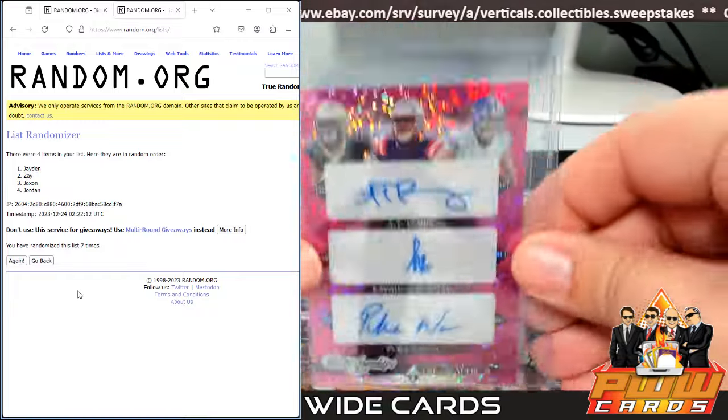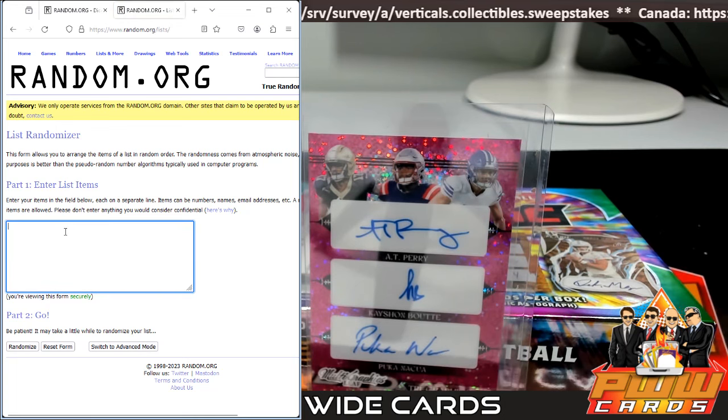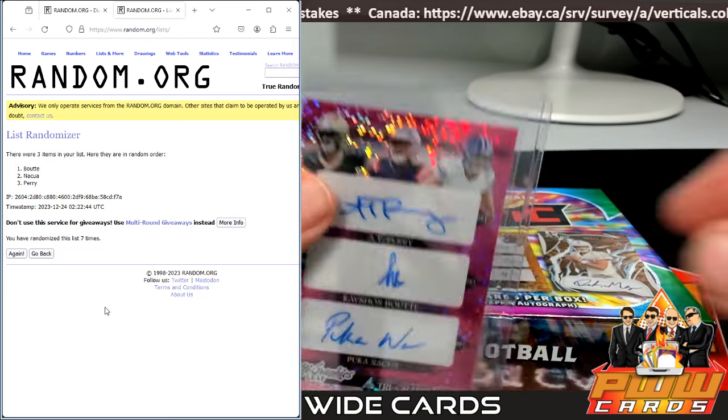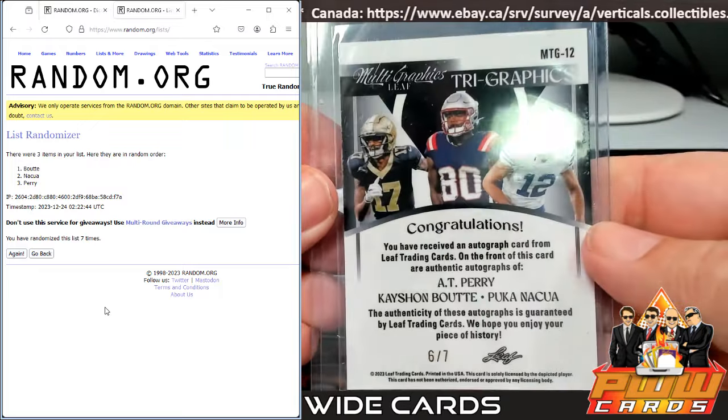Now here's our tri-graphic of A.T. Perry, Kayshawn Booty, and Puka Nacua — fun last names. Perry, Booty, Nacua. Seven times — one, two, three, four, five, six and seven — Kayshawn Booty going out to the Patriots. That is Trey W, six of seven.